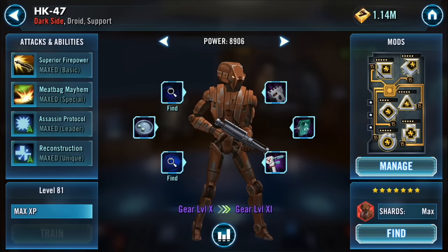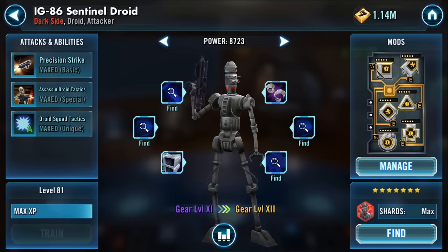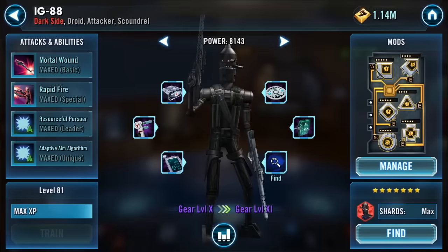I've got some nice health mods on HK which get his speed up. 86 is running some crit damage with a good health. JE — speed, speed, speed. I can actually get him faster with these health mods than I can with speed mods. And 88 is running crit chance up and crit damage — pretty simple modding, what you'd expect from these characters.